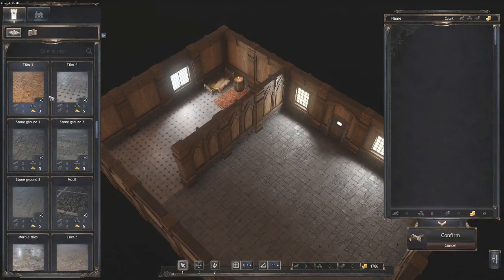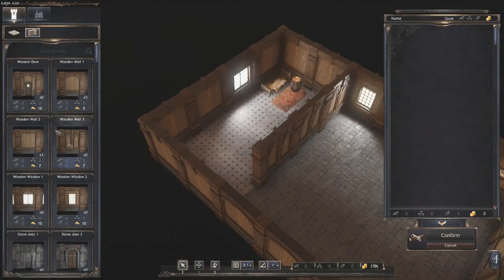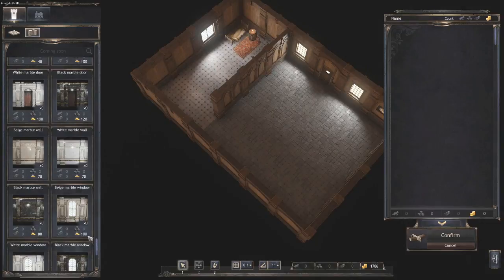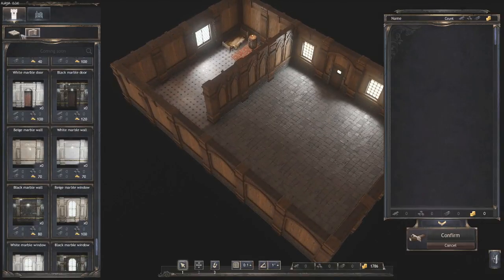If I click on the building mode, there's all these different things that you can choose — obviously different types of walls and doors, stone thingies and all this cool jazz. Some really expensive stuff too, so you can go full-on fancy pants with a million-gazillion dollar house.